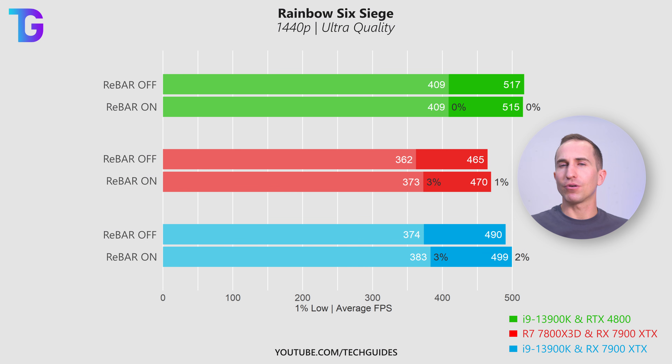Looking at Rainbow Six Siege and Counter-Strike 2, two games that don't natively support rebar by NVIDIA: the NVIDIA results are essentially useless here since the NVIDIA driver blocks rebar for unsupported games. The AMD-based system shows a potential improvement in 1% lows but not much in averages, and the mixed system sees an ever so slight increase in performance with rebar enabled. So even on unsupported games there could be some improvement on non-NVIDIA systems, even if not very significant.